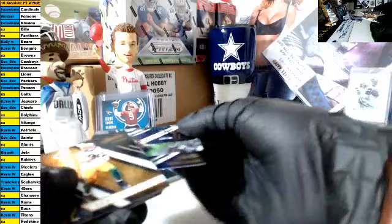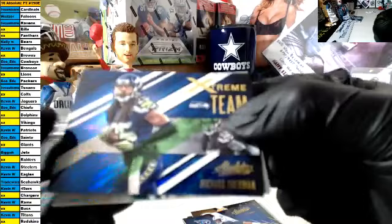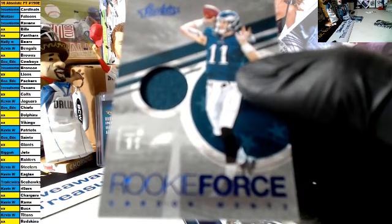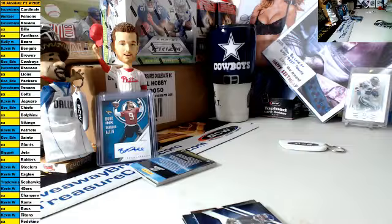App card. Hit goes in the back. Matthews, Rivers, Winston, Gore, Rogers, Austin, Lewis, Mariota, Richard Sherman extreme team. And the hit is a rookie force jersey patch of Carson Wentz for the Eagles — that is Kevin, congrats Kevin, nice hit! Carson Wentz jersey patch rookie. That is sick, congrats Kevin!